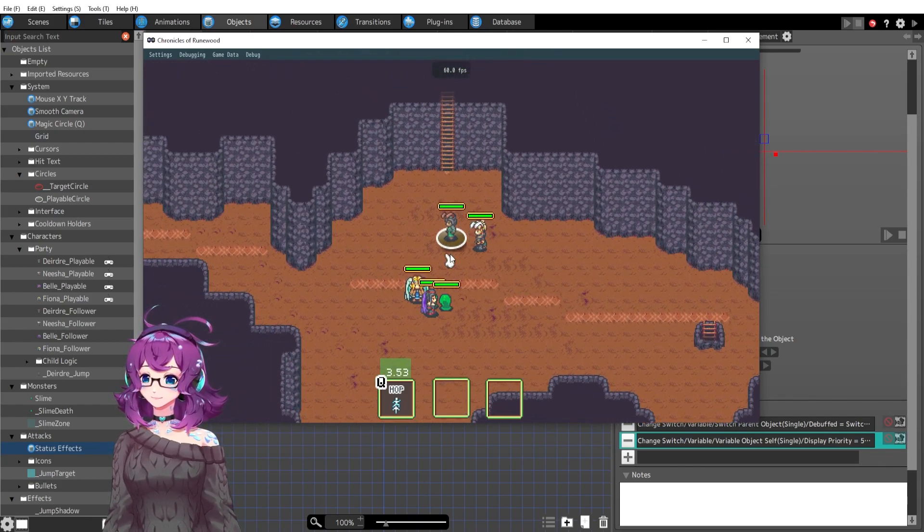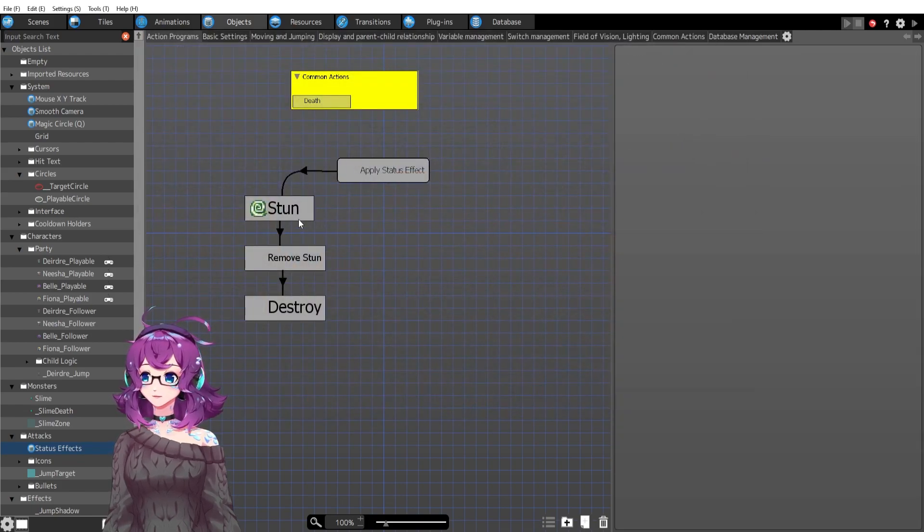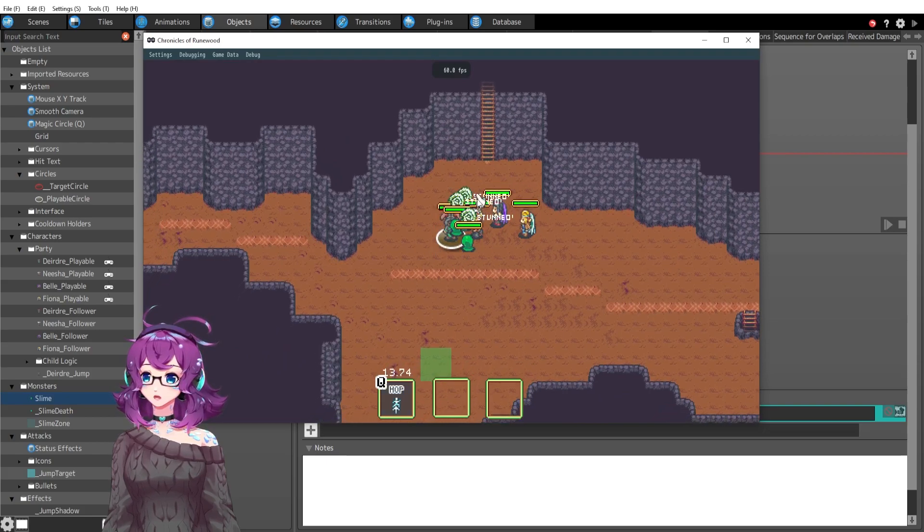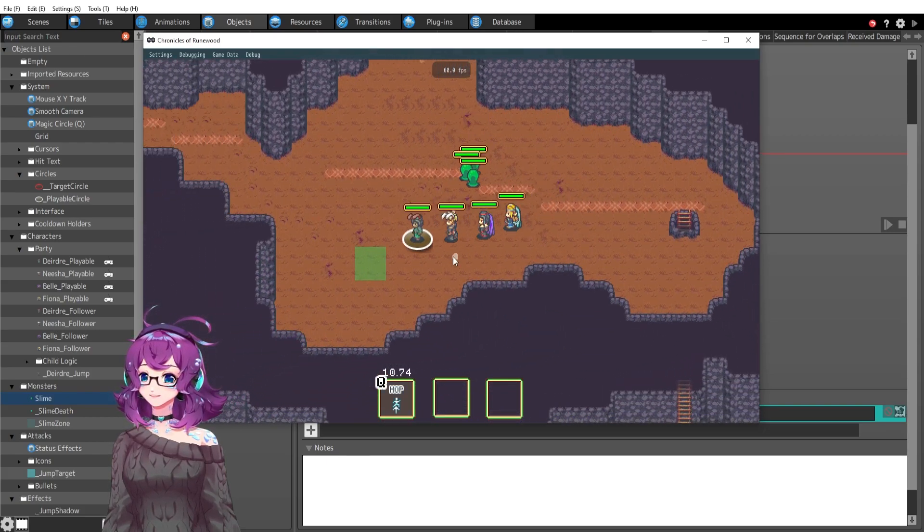I can also just change the Y position. Actually, let's do that. There, now it's above the health bar and it's much easier to see.